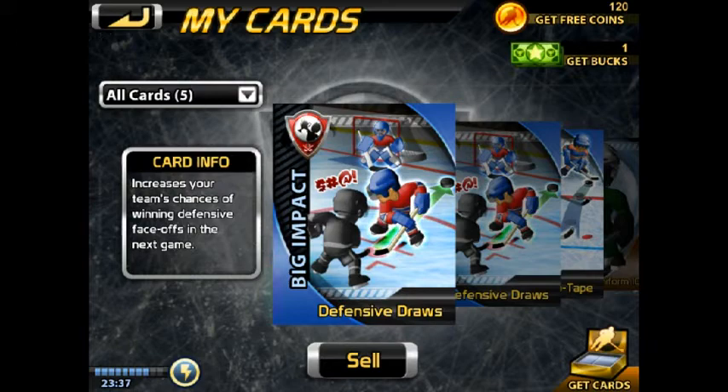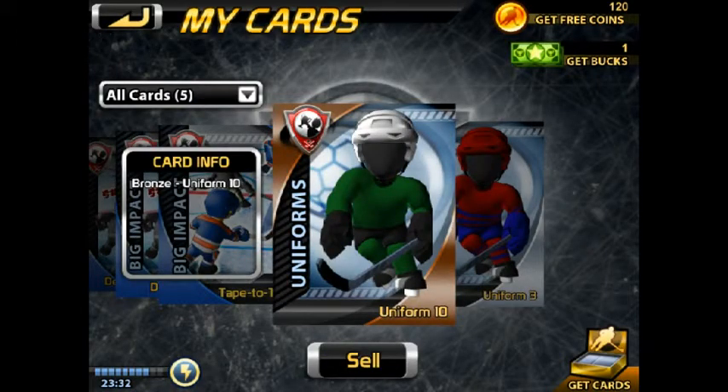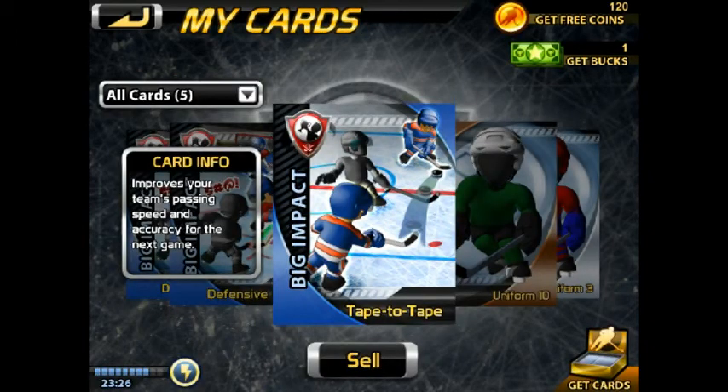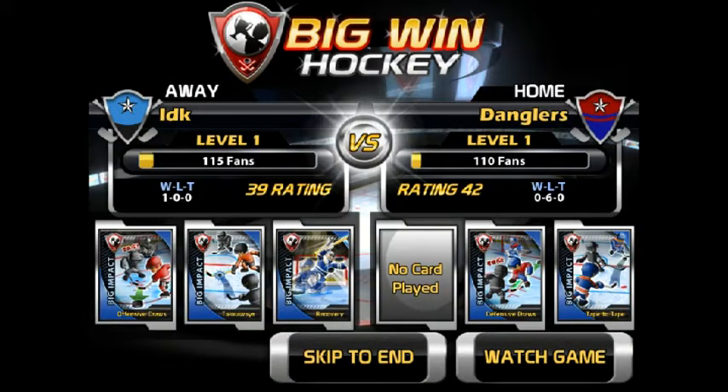This is a card-based hockey simulator. When you first create your team, you get a bunch of pretty low-level guys in these really junky uniforms. You'll be playing games and earning money to buy booster packs, find better players, or just skills to beef up the players that you have. Also in these booster packs are big impact cards. These are like one-time use for a single game, boosts your team's skills in a certain area. It's this sim of trying to make your players better, find better players, play enough games to get coins to buy these booster packs.